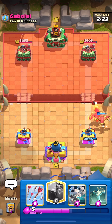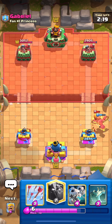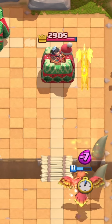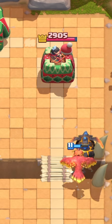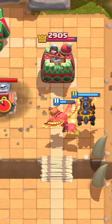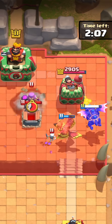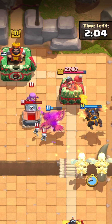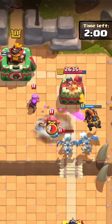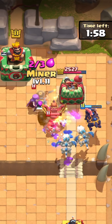As far as the miner goes, it's usually used to chip away at opposing air-targeting units like musketeer and wizard, so it doesn't really affect us that much. It's going to be a little annoying getting less chip damage, but it definitely deserved a nerf, and I'm happy to see it.